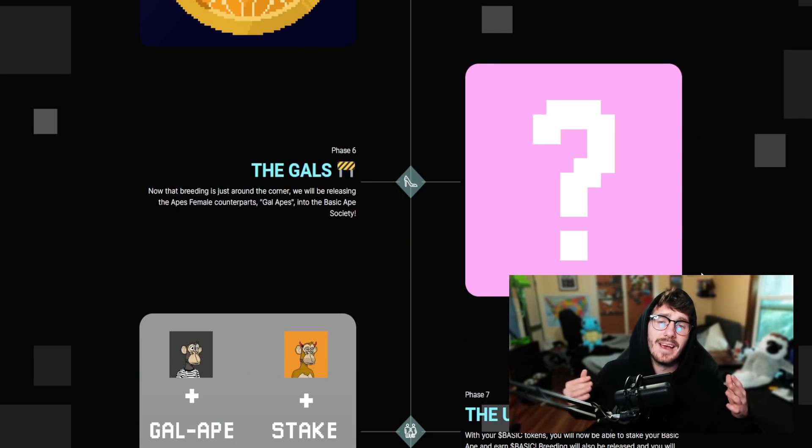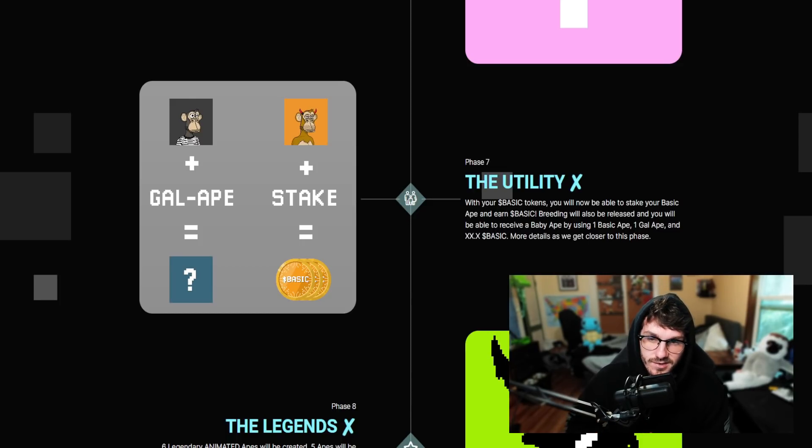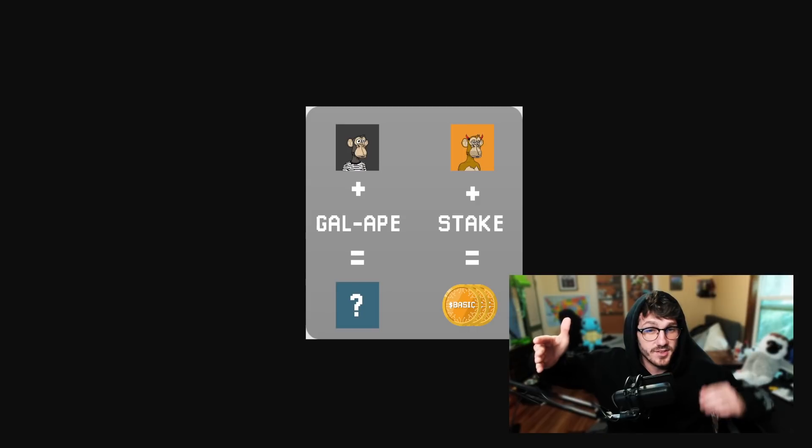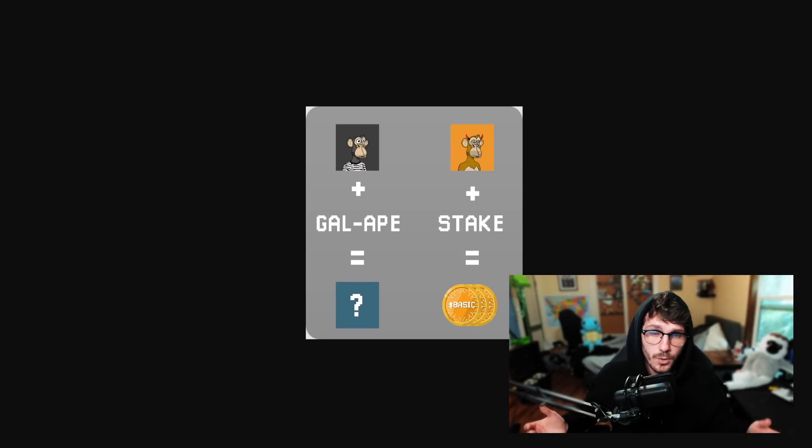If we hop into the roadmap, as you guys can see from phase six, they're introducing the Gals. Behind this secondary release, there's going to be a utility factor that plays behind owning a Gal Ape and a normal Ape, which is going to create some sort of breeding, bringing extra utility to the project. They're also teasing their staking protocol, where you take one Basic Ape, stake it up, and reap the rewards of the Basic Token.